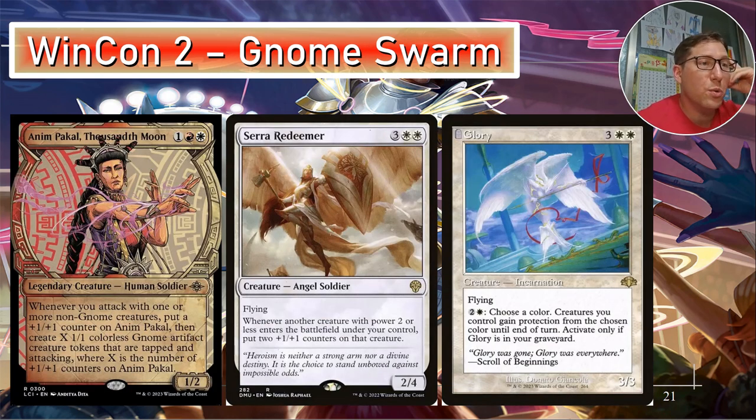Win con number two: gnome swarm. Animpákal, Thousandth Moon makes a pile of gnomes equal to her +1/+1 counters whenever any non-gnome creature attacks. Saddled Redeemer — five CMC for a 2/4 flyer — whenever another creature with power two or less enters the battlefield under your control, put two +1/+1 counters on that creature. So your 1/1 gnomes immediately become 3/3s.